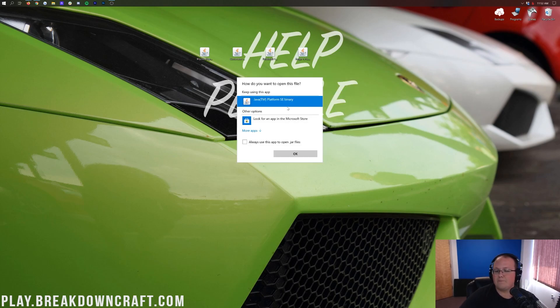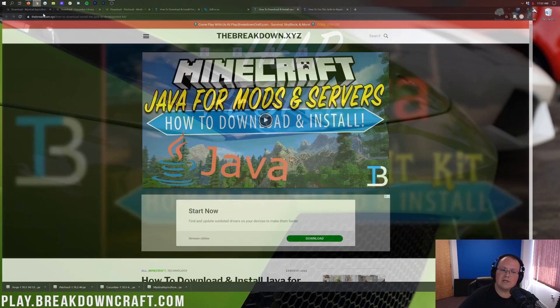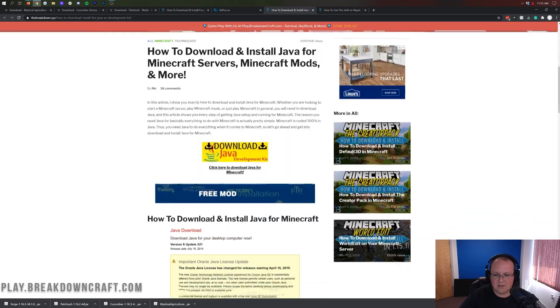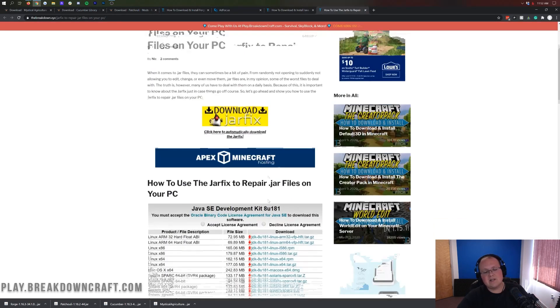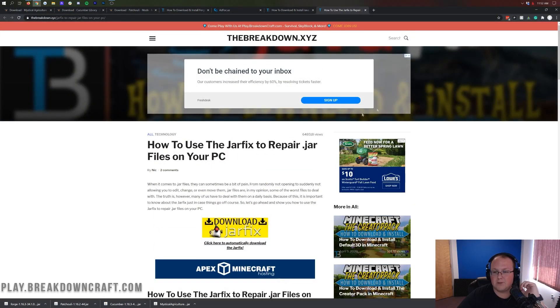Once everything is on your desktop, start with Forge. Right-click on Forge, click Open With, select Java, and click OK. What if you don't have Java listed, or your files don't look like Java coffee cup logos? Go to the description and download and install Java — it's a quick three-step process. If your files still look weird, you can run the jar fix, which links all jar files on your computer back to Java.